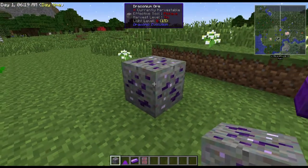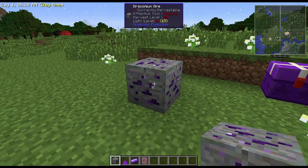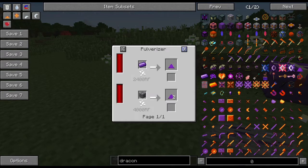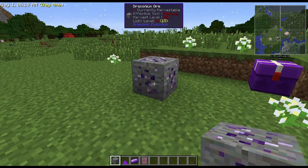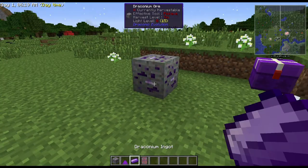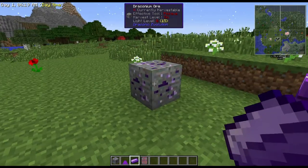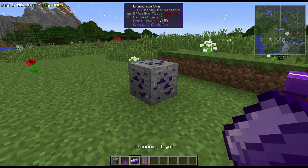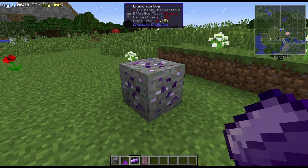Silk touching it brings up the ore itself, which is beneficial because in a mod pack you probably have a pulverizer or grinder that can yield two ingots versus just one. You can also get two draconic dust via a pulverizer. Mining it normally gives one draconic dust which you smelt down to one ingot. An auto-smelt pick will smelt it straight to an ingot, but you still only get one. So silk touch plus pulverizer at two-to-one is obviously the better ratio.